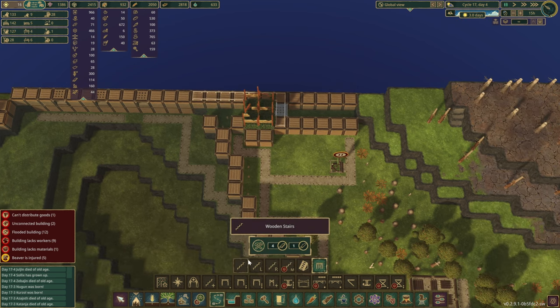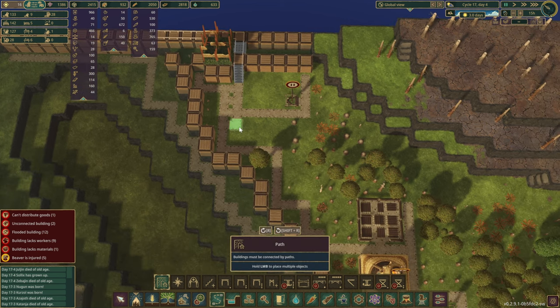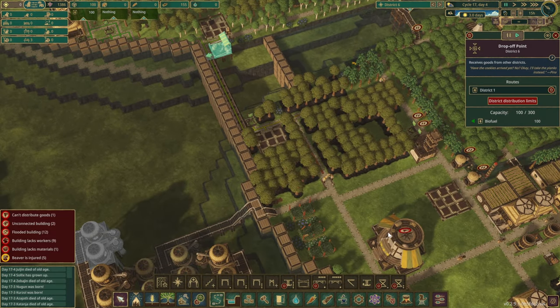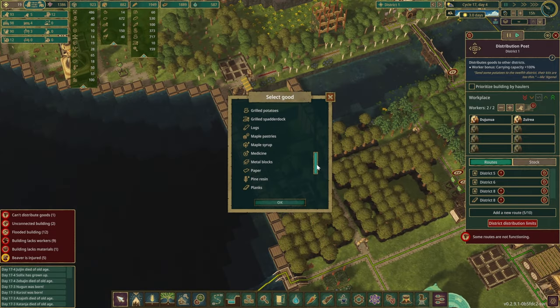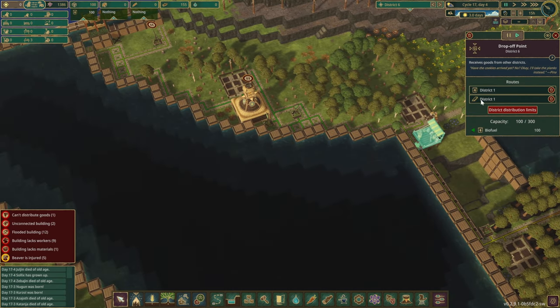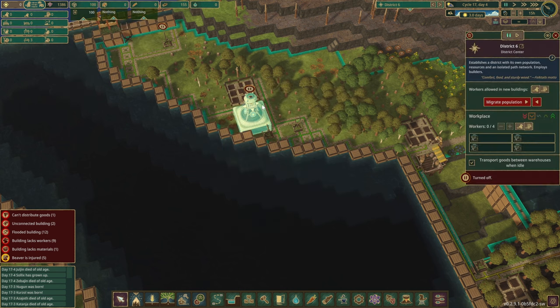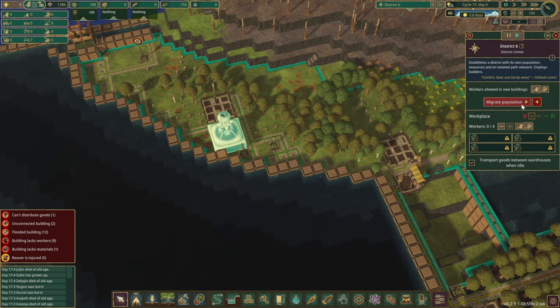The drought seems to be starting already — that's a very short rainy season. Off you go, right over there. And during the drought, we are going to send over some planks. We're not going to need a whole ton of them, so we shall do the same thing: set it to five. Unpause, and I'd like to bring some columns — I think I know where they're going to come from.